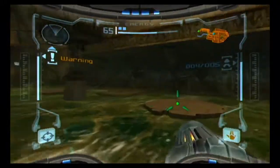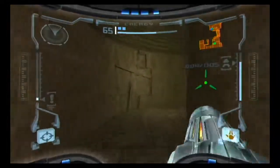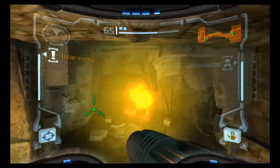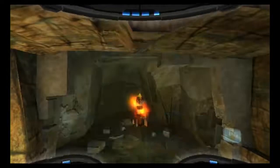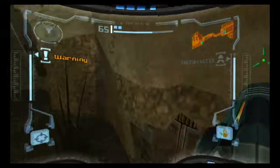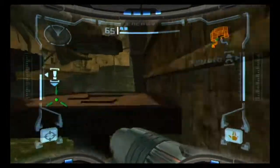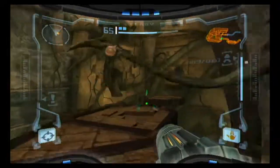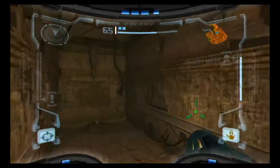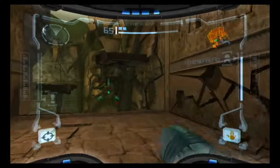Now that we've got the charge beam, let's get on out of here. Just like we saw on the Orpheon, the charge beam will allow us to open up certain piles of debris that our normal power beam couldn't blast through. There's one right here — hiding a missile expansion. I guess I'll go ahead and test if the charge beam can open that Morph Ball tunnel too. Nope, didn't work — I guess that was a waste of 30 seconds.